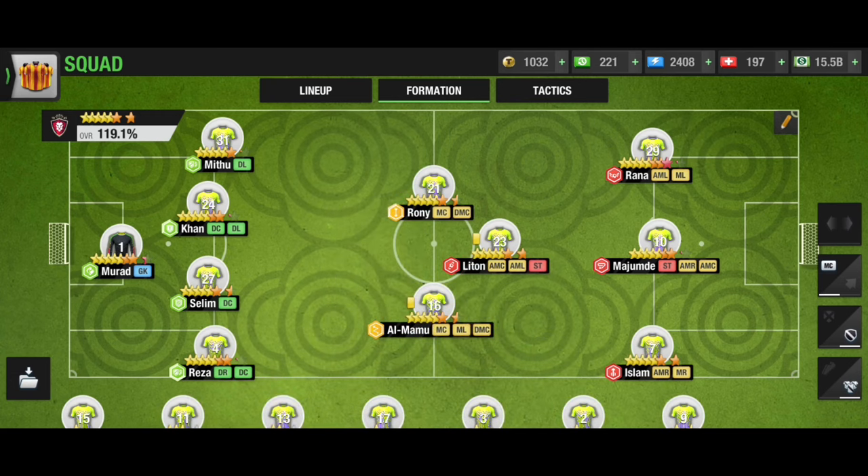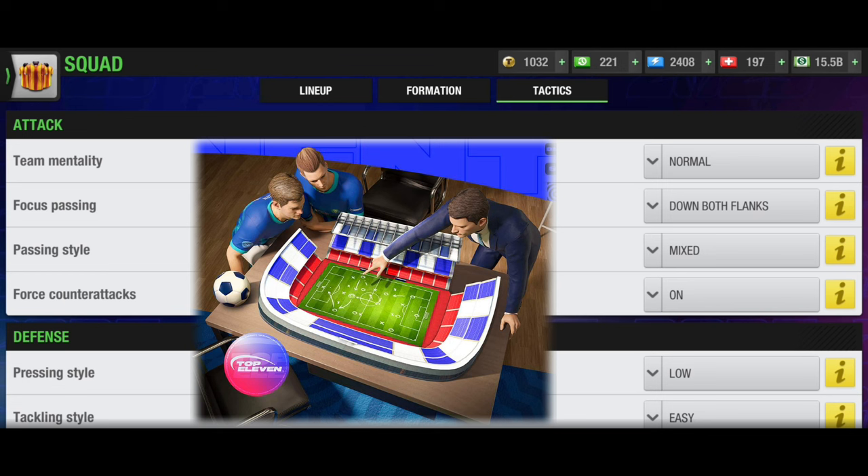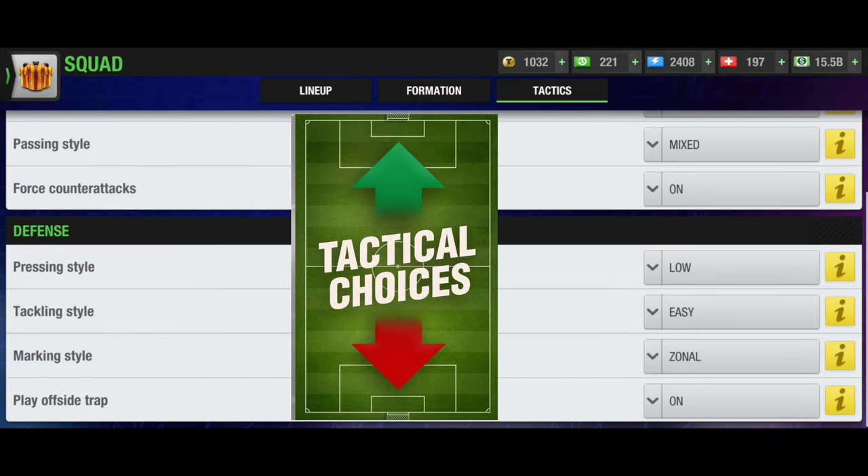Now I'll discuss the tactic shortly. Team mentality: normal as default — you can change it. Focus passing: down both flanks since I'm using AML and AMR. Passing style: mixed. Force counter-attack: on against bigger opponents. If you face a smaller opponent, force counter-attack off and go for attacking mentality instead. Pressing style: low, tackling style: easy — high pressing will drain your players' condition. Marking style: zonal, play offside trap on if you play counter-attack against bigger teams.